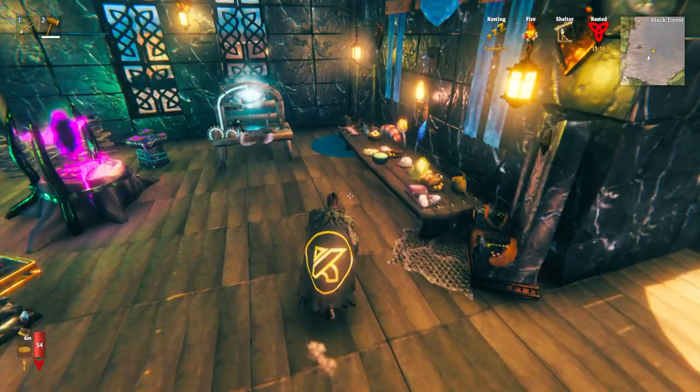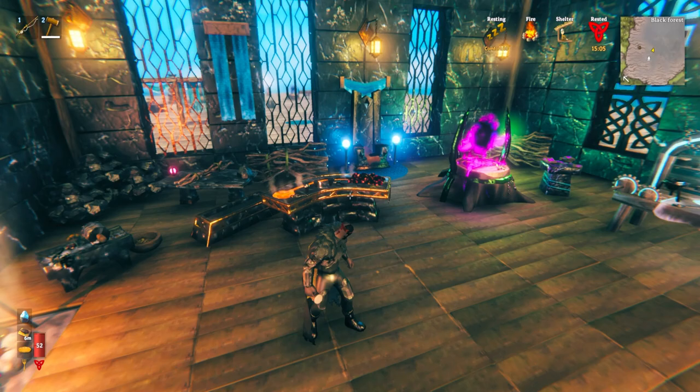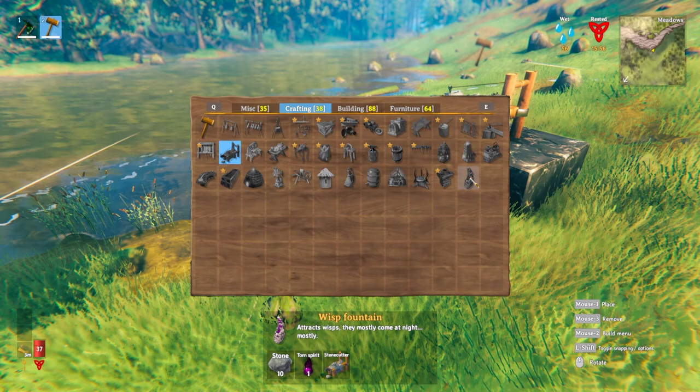As part of the Valheim Mistlands update, there are now a number of new workstations available in the game. Today we're going to take a look at what each of these new workstations are, including everything there is to know about them, such as how they are unlocked, how they are built, and if they can be upgraded. On top of that, we will go through all of the different recipes that each of the new ones gives you, so if you're trying to build some of the new things in-game after today's video, you'll know how that's done.